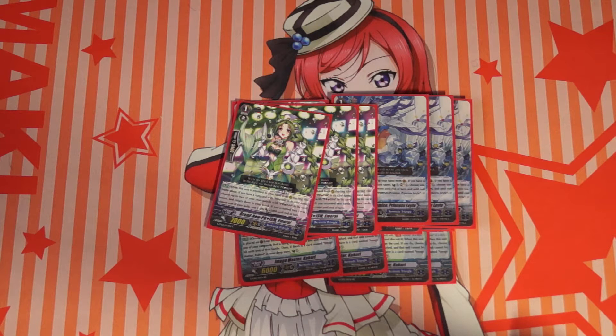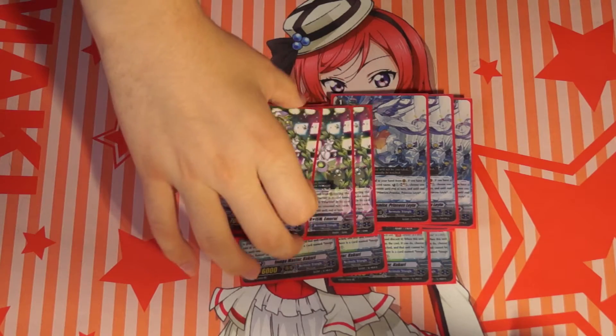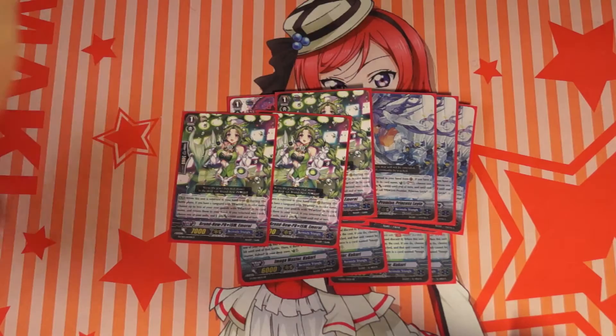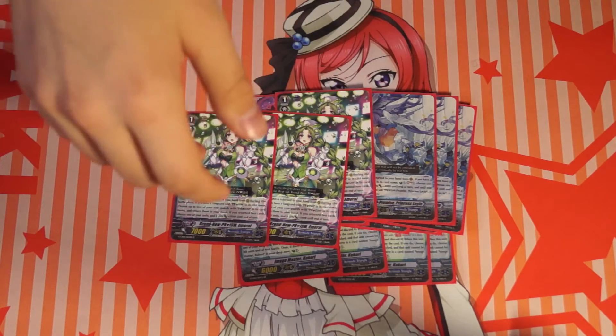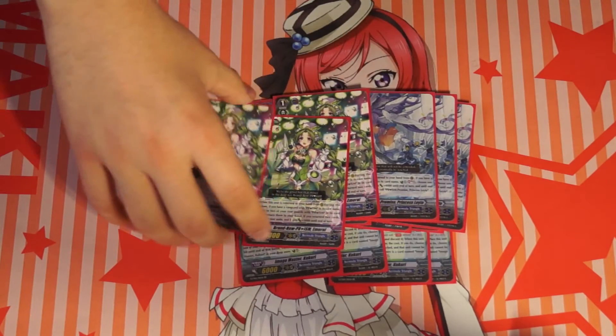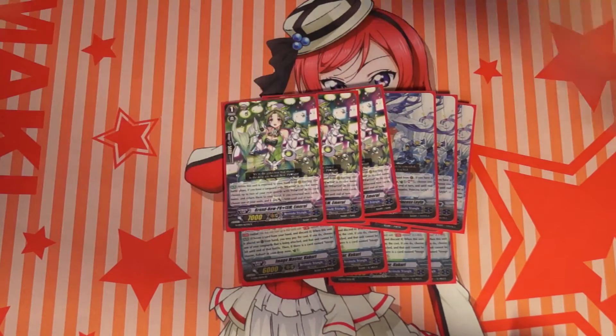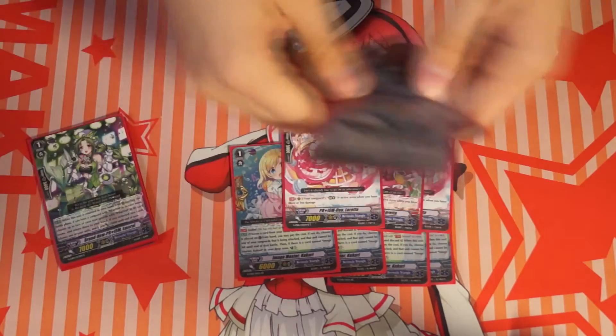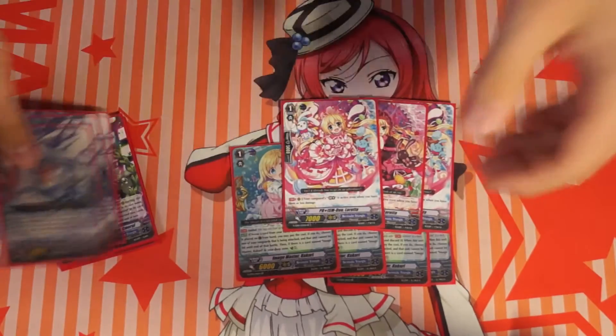3 Emeral. When she's bounced, if you have a Prism vanguard, you choose 2 of your Prism units, bounce them, then choose one of your other units and it gains plus 5000 power. Very good card because you can G-Guard, bounce her, bounce 2 more units, give plus 5k power with her ability, and then give plus 8k power with those other units. If you have Rosa, you can soul blast 3 and give plus 9k power to the vanguard and herself. Defensively this deck can get to really high numbers very easily. Offensively it also helps you swing for bigger numbers and potentially kill your opponent even faster.